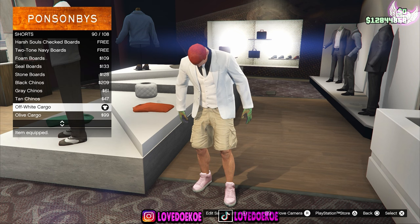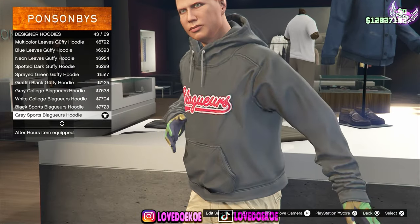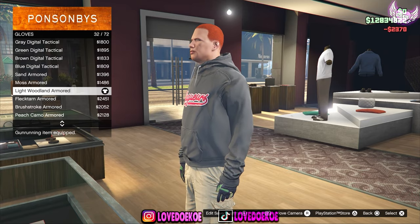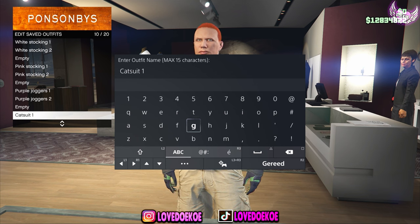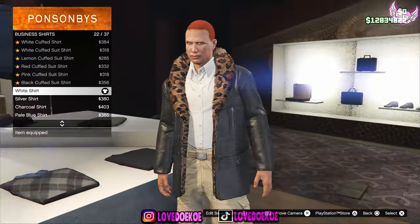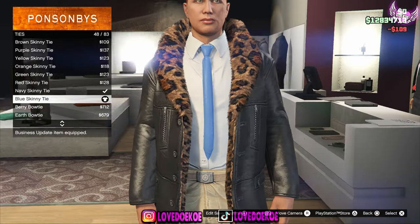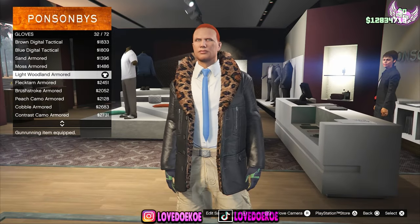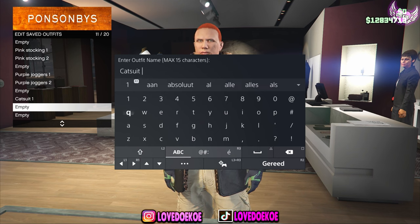For the fourth outfit, go to the shorts and choose number 90. Now make your way over to designer hoodies and choose number 43. Now make your way over to the glove section and choose number 32. Now you can save this outfit in slot 10 as catsuit number 1. Now go to leather jackets and choose number 50, go to business shirts and choose number 22, now go to the tie section and choose number 48. Now make your way over to the light woodland armored gloves and choose number 32. Now save this outfit in slot 11 as catsuit number 2.